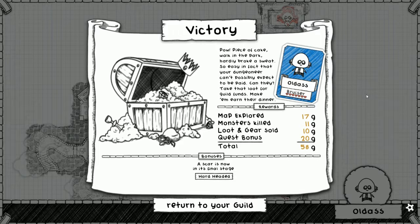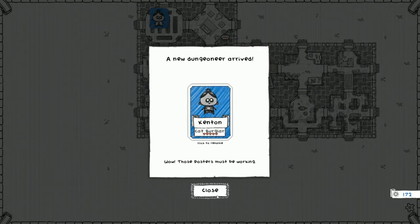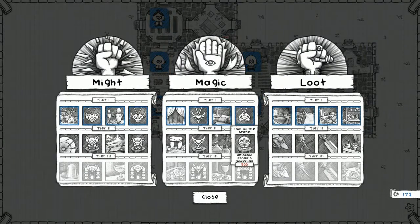A scar is now in the final stage. 'Early stage' doesn't mean early in battle — it means how advanced the scar is, like experience that sticks with the character. Hard Head: gain two health but start with one less card in hand, making the bruiser really dangerous as we saw getting stuck at one card all game. Kenton the Cat Burglar is up next. Let's expand the guild before we go — oh, we're broke, everything's 500 gold. It'll be okay.